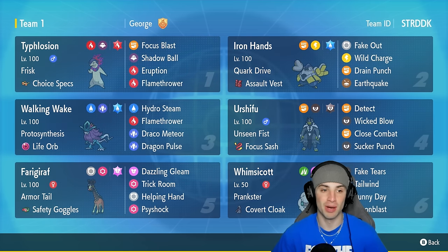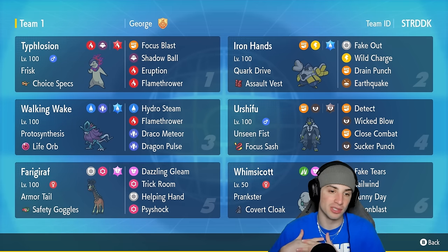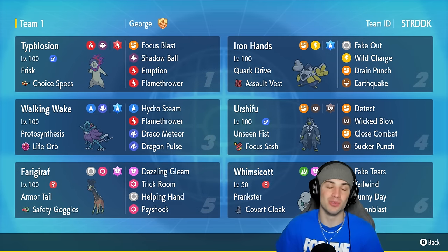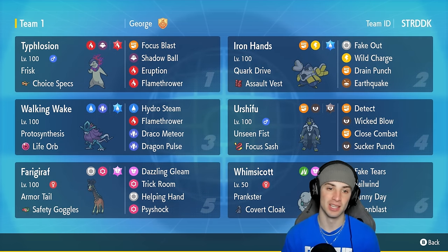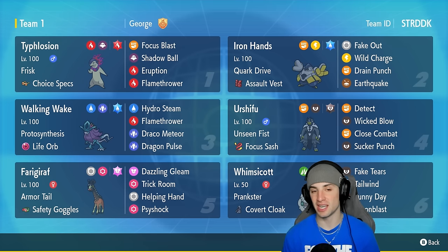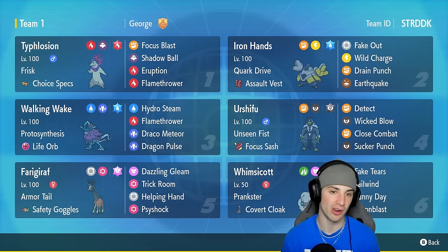This Pokémon is rocking the Frisk ability so we can actually see our opponent's items. On top of that it's got Choice Specs making it do an insane amount of damage. It's got Focus Blast for coverage, Shadow Ball for STAB, Eruption for big-time double damage, and Flamethrower for single STAB damage. Love Hisuian Typhlosion — love its design and its Fire and Ghost typing.